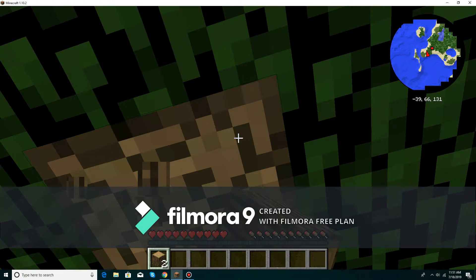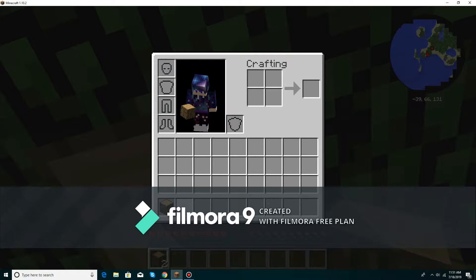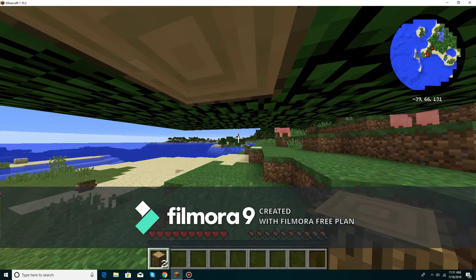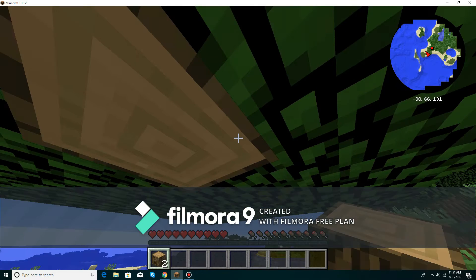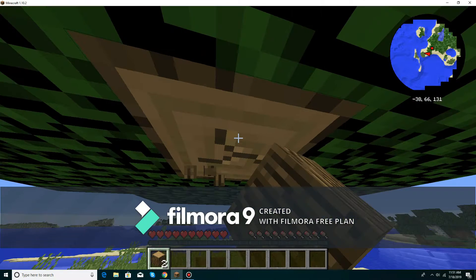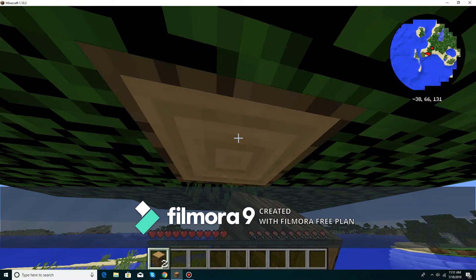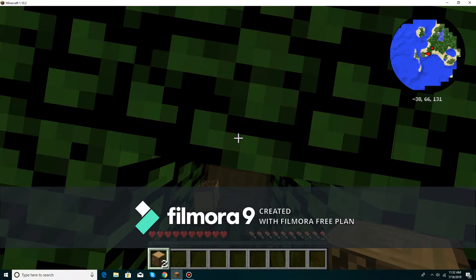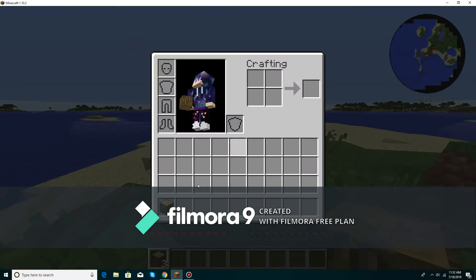Let's make this all into planks so we can make the house. Why isn't this dropping? Why is it not dropping? I'm breaking you... finally. Why is the book floating? Oh, there.